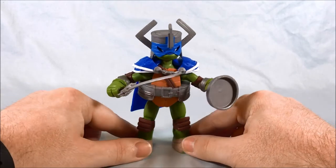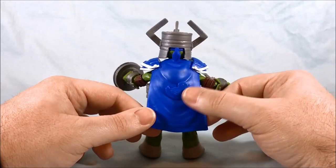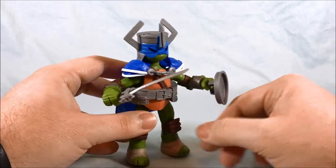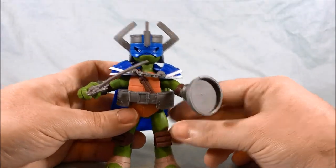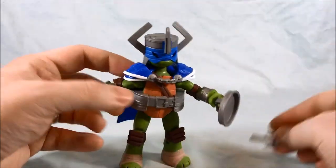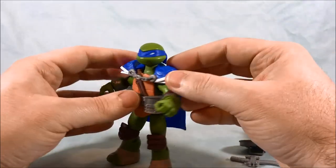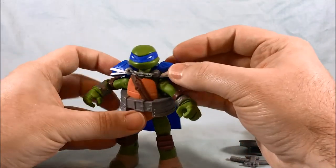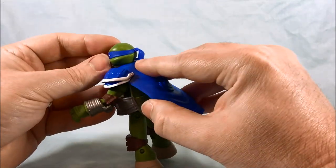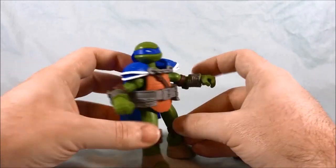Here we have Leo the Knight out of the packaging. Aesthetically I think he looks pretty good. He's got this obvious bath towel cape with a duck on the back — it would have been nice if that was painted but I understand why it's not. He has his sword, his trash can lid shield, and of course his helmet, all of which are removable. The cape can move around and you have to push it forward so it sits right on his body, which makes it look a lot better.